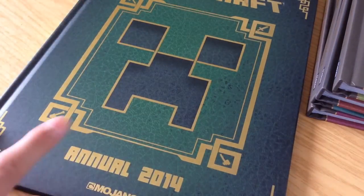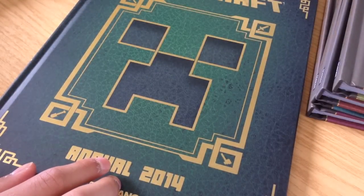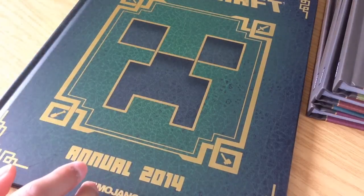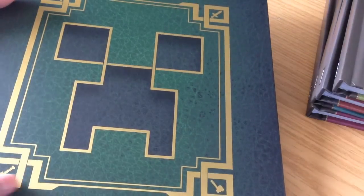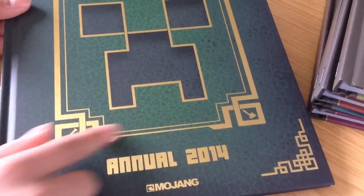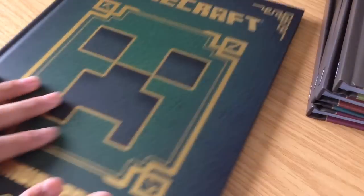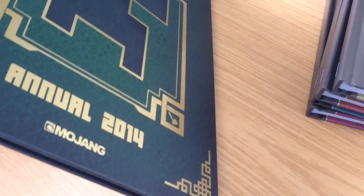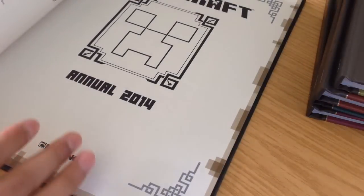Now moving on to the first one I got, which was the 2014 Annual, which I got at the start of this year. It has a creeper on the front — it looks really nice with the gold — and it has the four different tools: a pickaxe in one corner, a sword, a shovel, and an axe. There's a creeper on the back too.